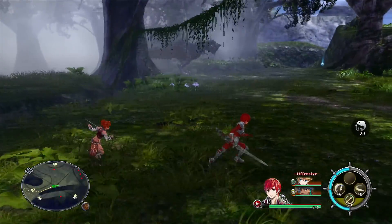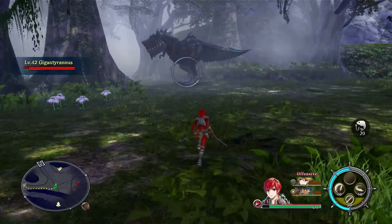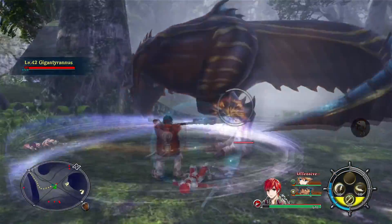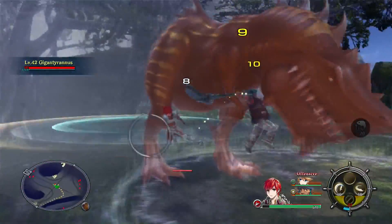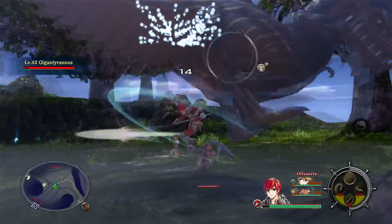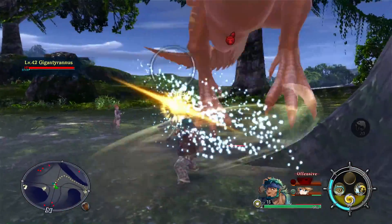Each area has its own noteworthy foes. The boss fights in Ys 8 happen seemingly at random along your path. The game plays in a somewhat linear and open-world fashion at the same time. The scale of the bosses is immense — each one is unique and distinct with a very special weak spot, which is always fun to figure out.